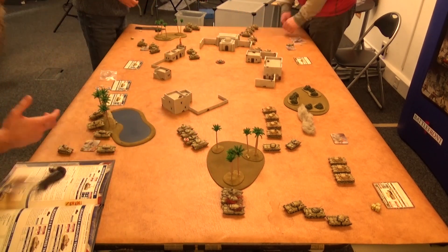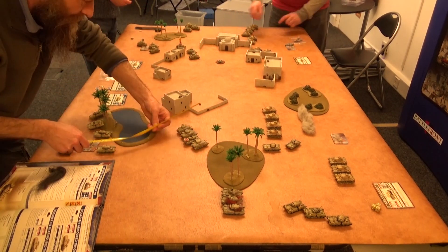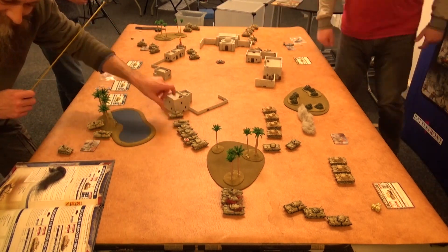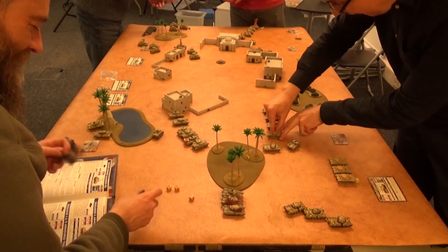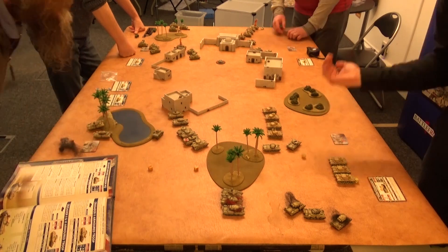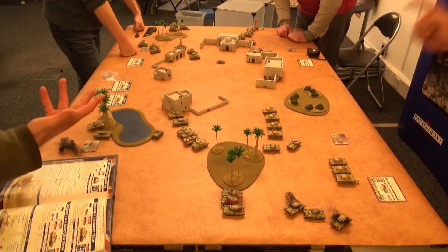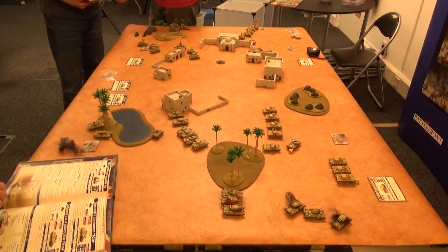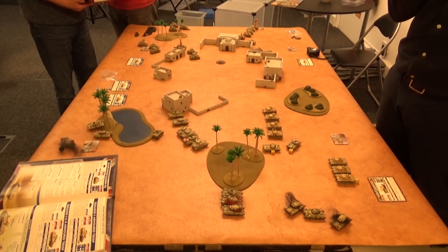The British started off attacking and the Germans ended up defending. As you can see from the video, there's a lot of action going on the flanks. Matt pulled all the Crusaders around to try and get behind the Panzers. The Brit tanks in the starter box massively outnumber the German opposition, but they're a lot weaker. If they can't get those flank shots they're really ineffective, but they do have the speed — by the second turn he was already in my flanks, so they can be really dangerous.